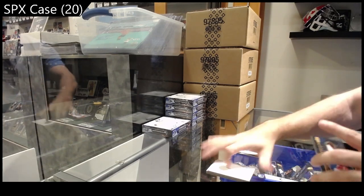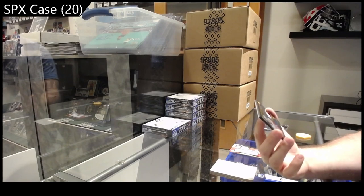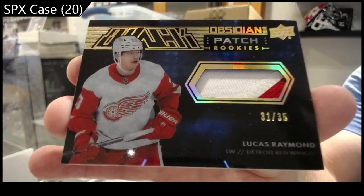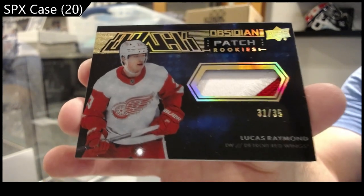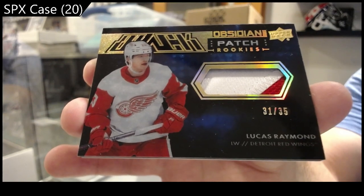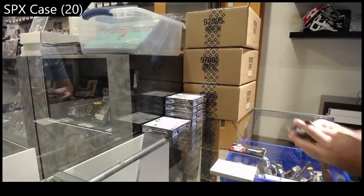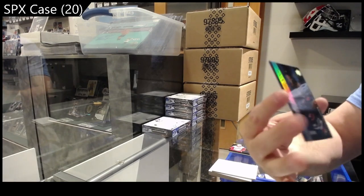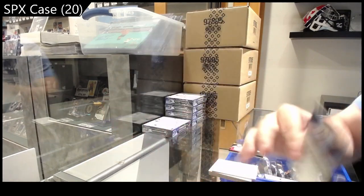Holy jeez, how is this in the same box?! Number to 35 Obsidian Patch Rookies — Lucas Raymond. To 35, Lucas Raymond. Well, arguably two monster hits in the one box back to back — it's kind of funny. And a to 349 Bernard-Docker for the Senators.